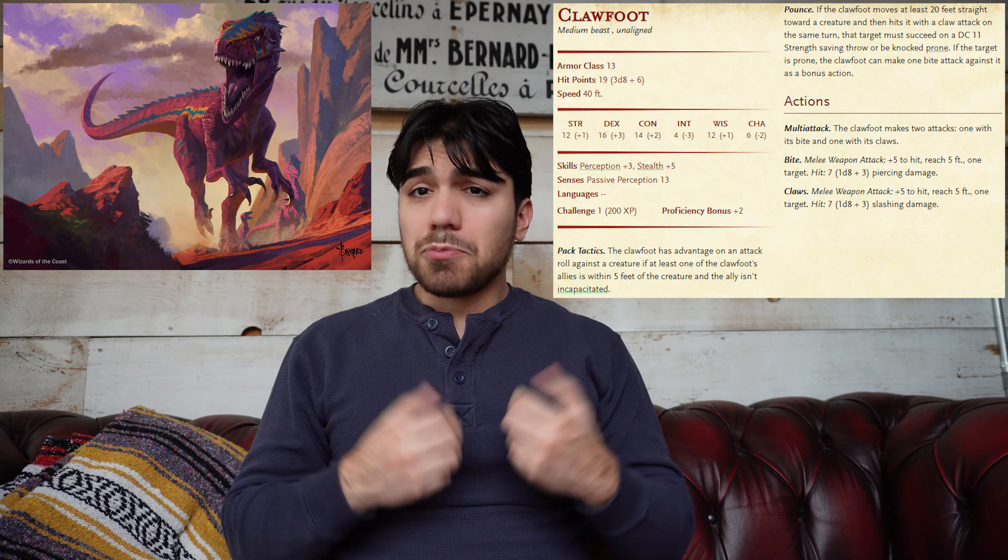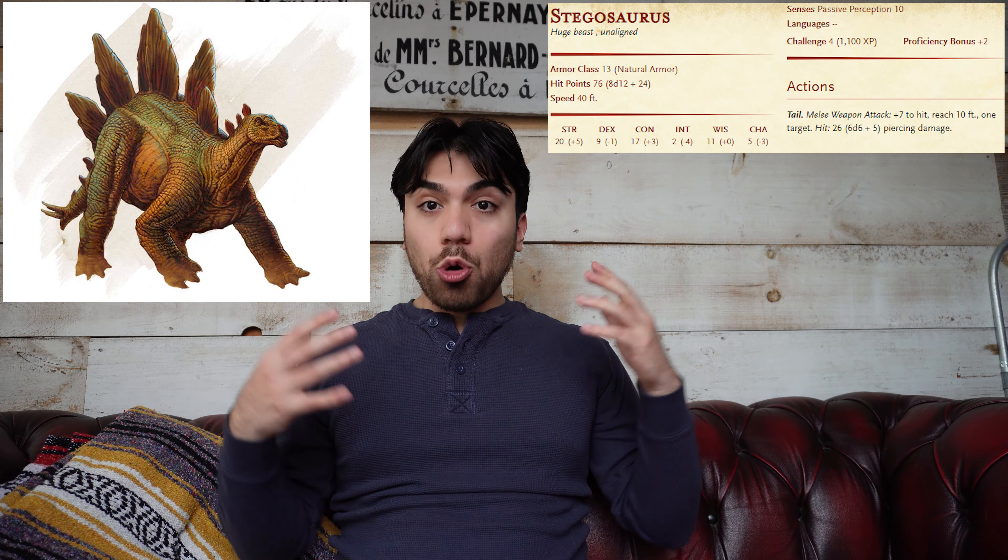For level two things get a little more spicy. You can throw two clawfoots at the party — they're kind of a reskin of a raptor-type creature, buffed up a bit. You can describe them however you want; it's your game. For a more singular deadly encounter, you can have them run into a stegosaurus. This giant massive dinosaur doesn't have a very high AC but has a meaty hit point pool that should pose a fairly challenging fight.